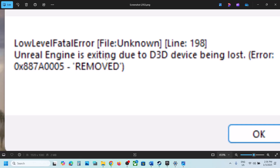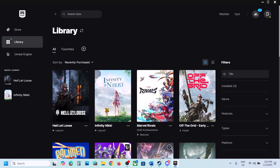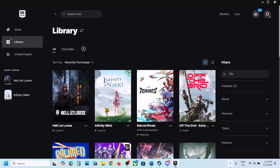Hello guys, welcome to my channel. Today in this video I'm going to show you how to fix the fatal error or low level fatal error with the game on your Windows computer. The first step is to run Steam or Epic Games launcher as an administrator. If you have the game on Steam, go to Steam, click on Steam, and then click on exit. If you have the game on Epic Games launcher, right-click on the Epic Games launcher icon and click on exit.